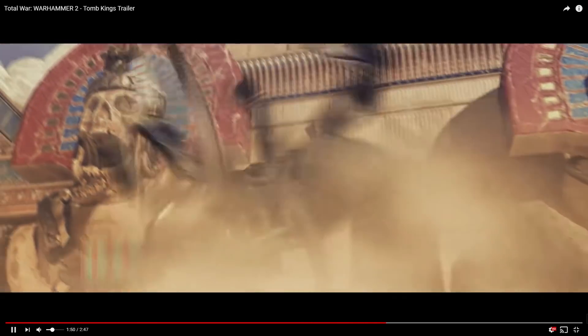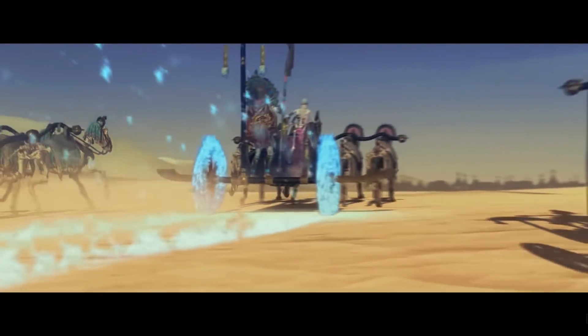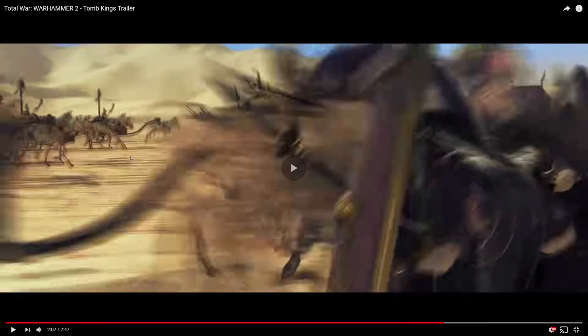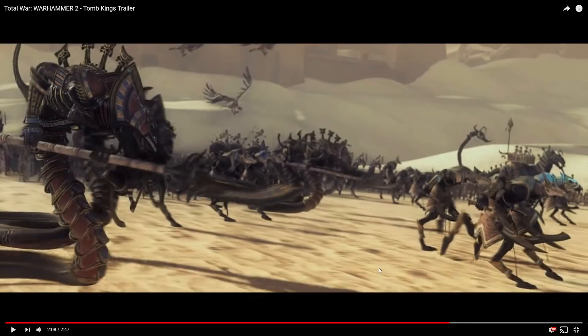We can see the interred tomb priest on its back real briefly there before it jumps back into the sands. We talked about how it's going to have that really cool entomb within the sands mechanic. And then boom — Setra comes in on his mighty chariot, the Chariot of the Gods. Tons of chariots in general here. We see some Ushabti, a War Sphinx, some carrions, and sepulchral stalkers.